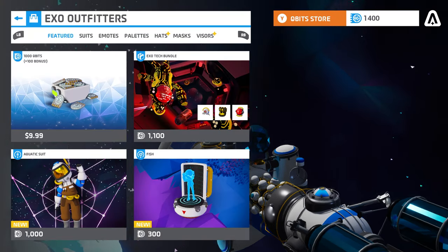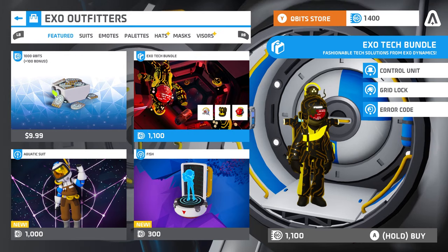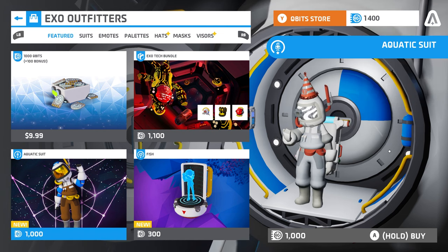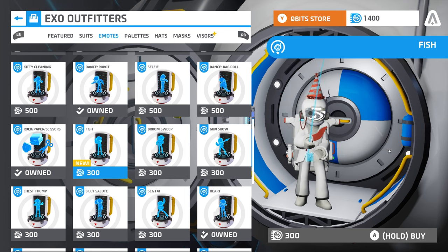There are also new items available in the EXO Outfitters store. You can pick up the EXO Tech bundle, which includes the control unit hat, gridlock pallet, and error code visor. There is also a new aquatic suit, encrypted creeper's hat, fish emote, and biohazard visor.